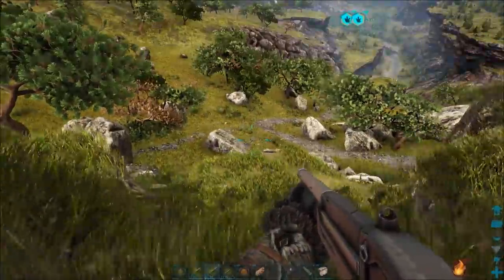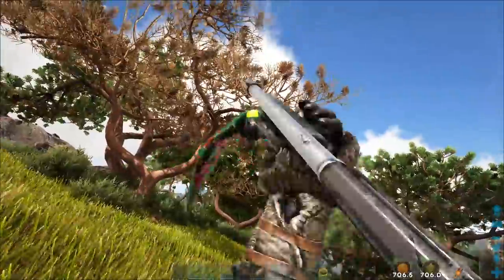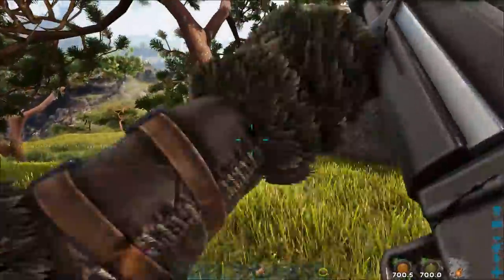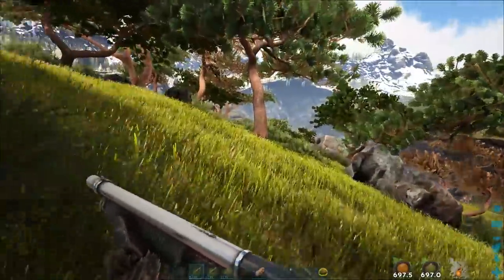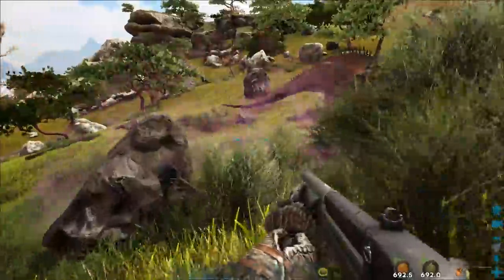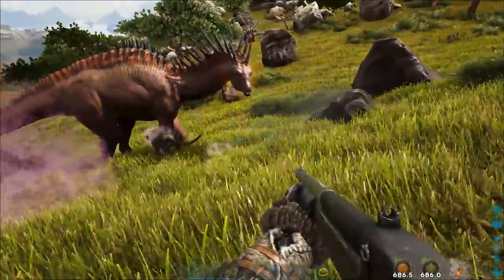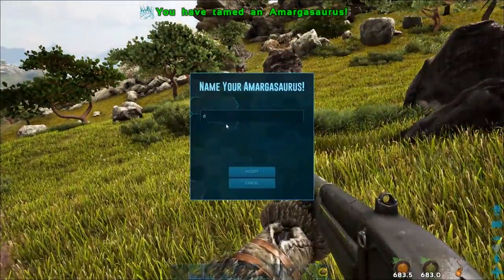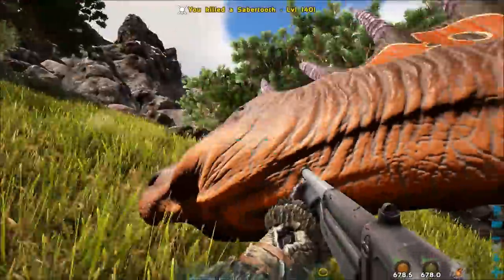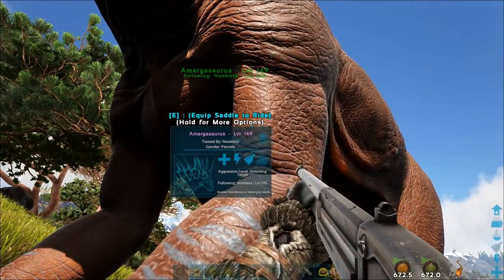I've found a group of two high-level Rexes and I'm almost maxed out the taming bar — just need to kill a few more things. It took a while to tame this but I wasn't in a rush. Finally, tamed it! I got myself a spiky neck. It started off at level 100 and came out at 149, with 100% taming effectiveness.